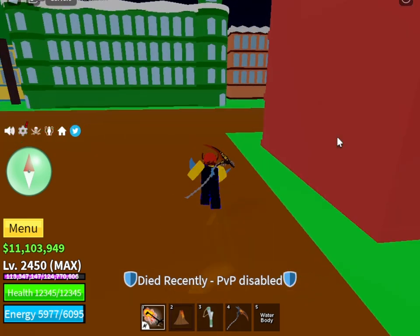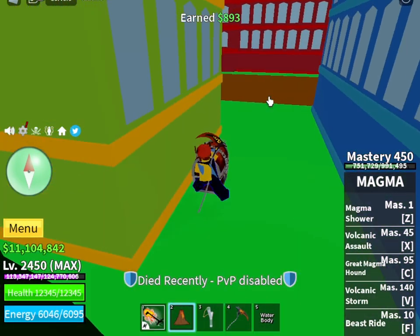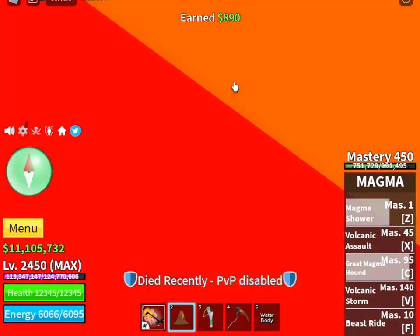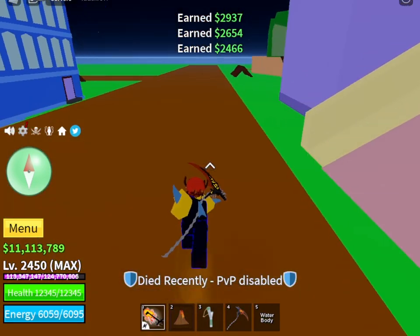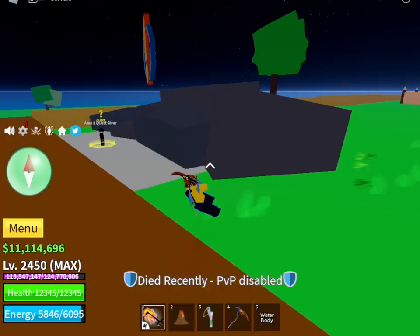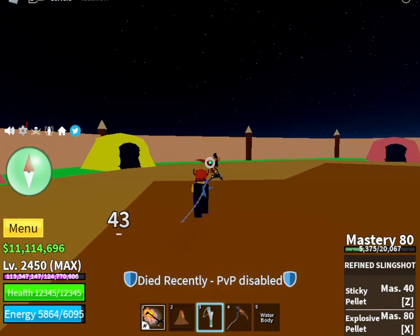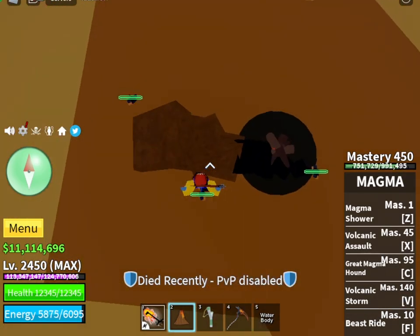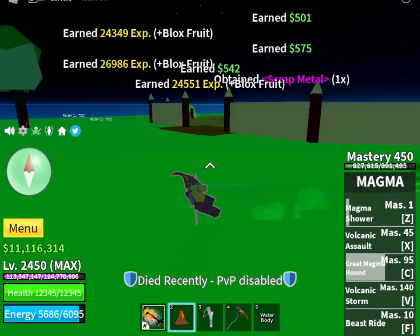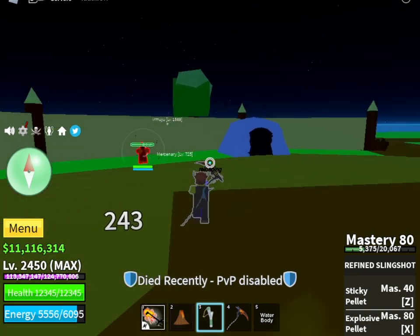If a flower didn't spawn for two or three night cycles, you should observe it. Now for the yellow one, it's a bit tricky because you need to kill these NPCs until you get the yellow flower as a drop. It may take a couple of minutes — it depends on your luck.